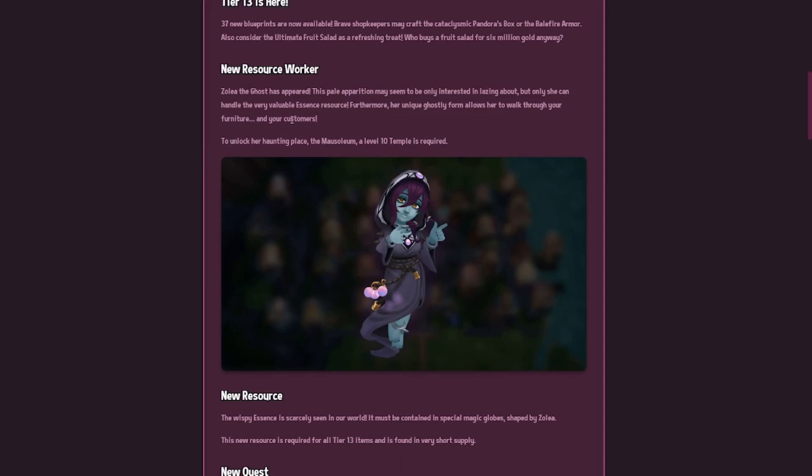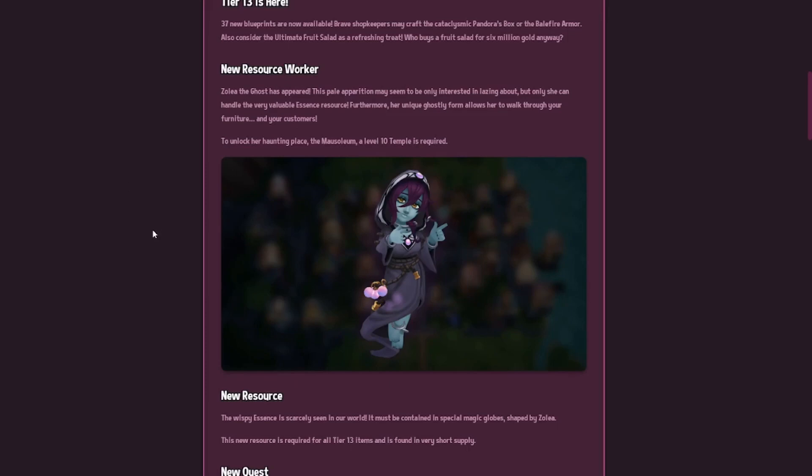Her haunting place is the mausoleum. A level 10 temple is also required. New resources: the wispy essence is scarcely seen in our world and must be contained in special magical globes — I wonder what they mean by that. This resource is required for all tier 13 items and found in very short supply.